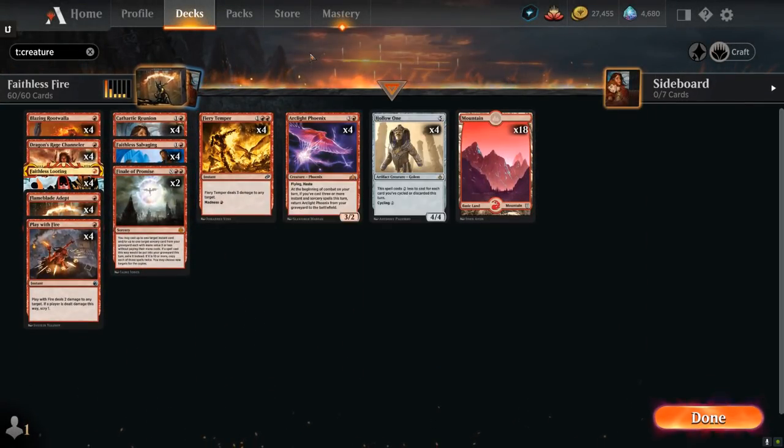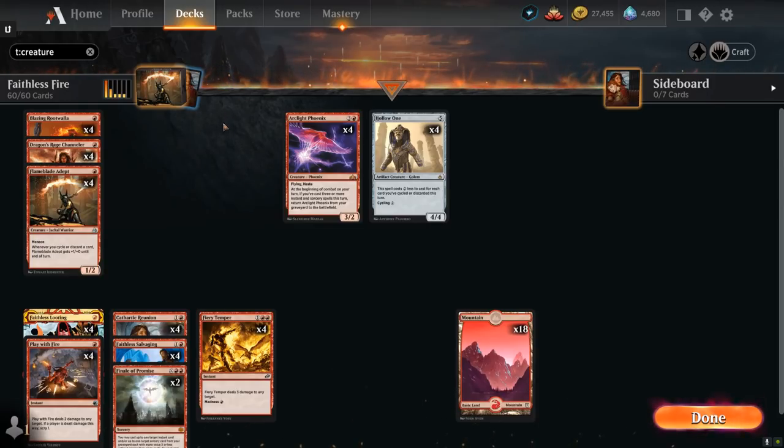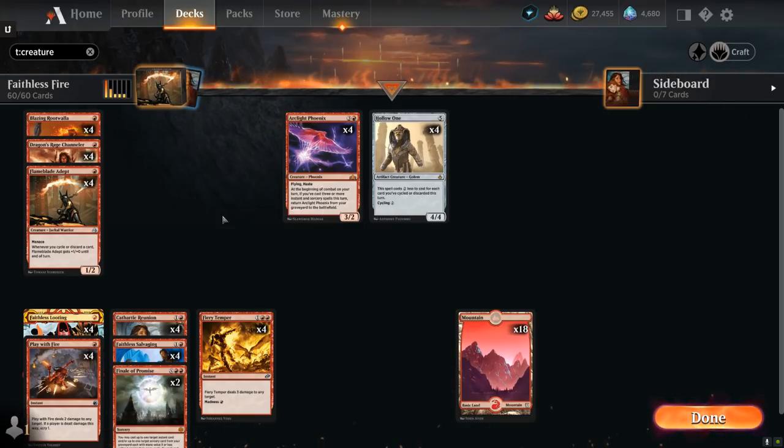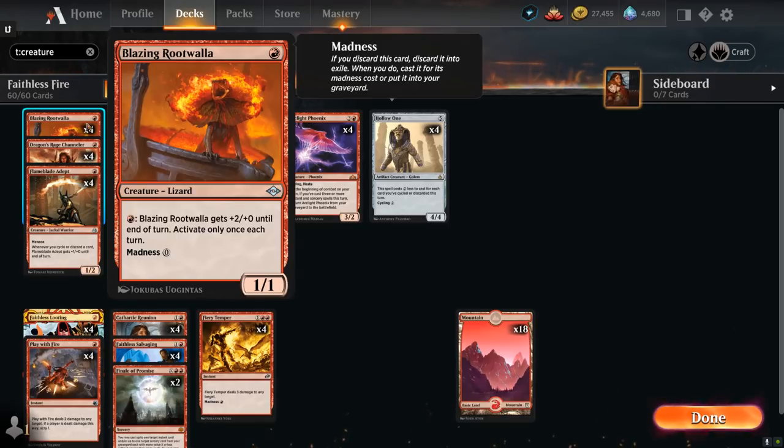So let's take a look at our creatures first. Our creature curve is incredibly low as we have a bunch of 1-drops and other cards we can potentially put in play for free or cast for 0 mana, including Arclight Phoenix and Hollow One.